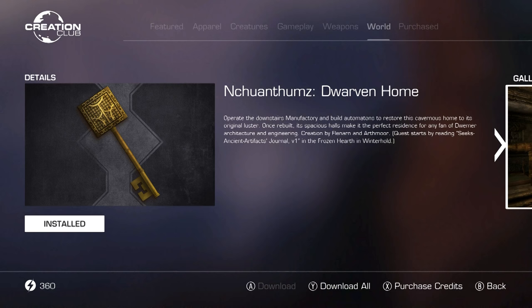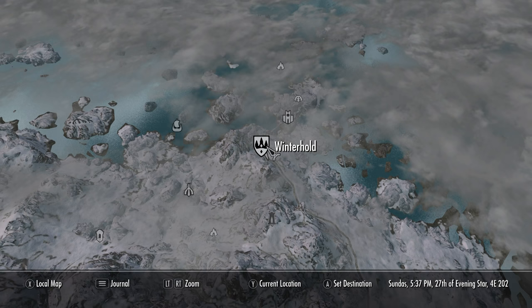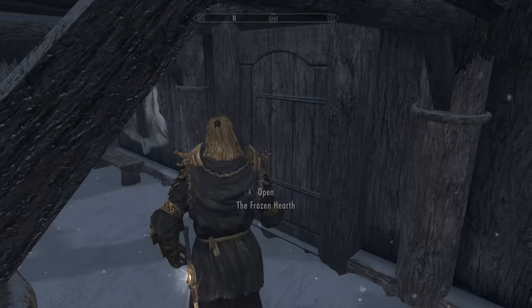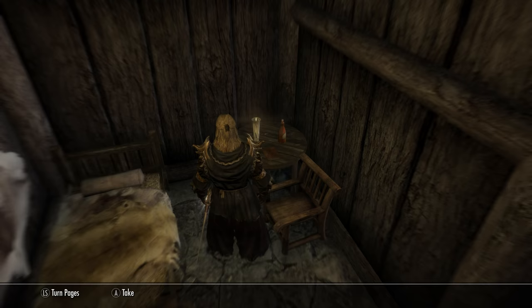Next up we have the Dwarven home — Necharthums. This one is the biggest player home in the game, size-wise, no competition. It's huge. The way that you get this one started is you have to come over here to Winterhold, and once you're in town, head right into the bar. Inside, in one of the rooms, there is a journal. Take it, read it, and you will start the quest — Discover Necharthums.